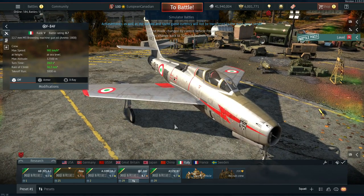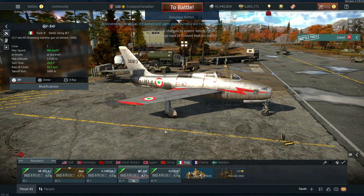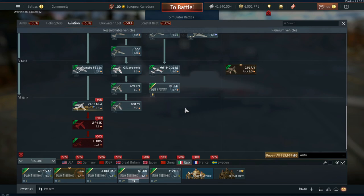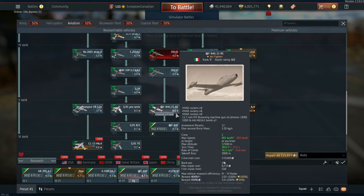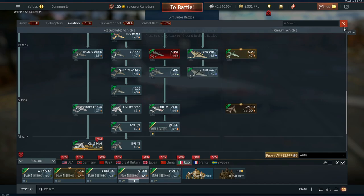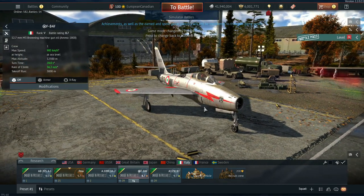The next vehicle is for Italy, which is also getting an F-84F. Once again with a separate skin — you can see it has a lightning bolt on the front and Italian insignia on the back. You can find it at the end of the tech tree after the SM.92, SM.91, and F-84G. It's going to have very high modification costs, but it's the same vehicle as the other ones we talked about.